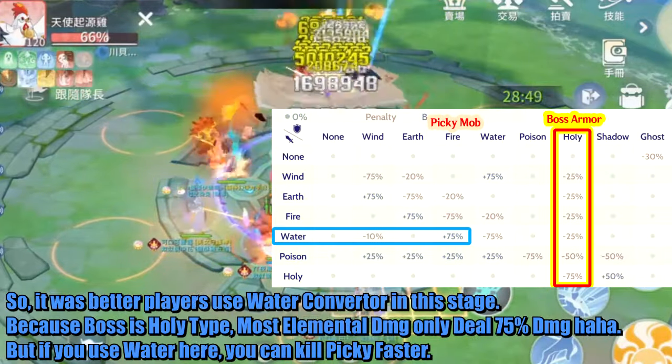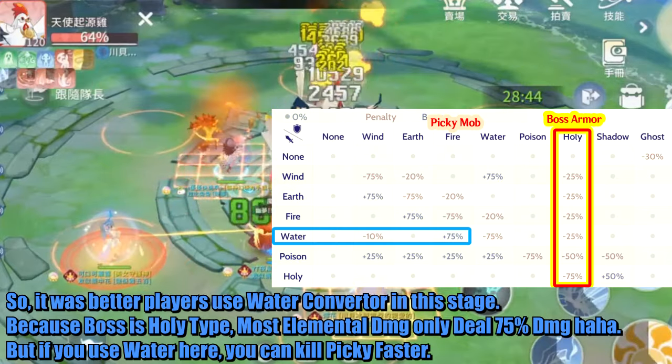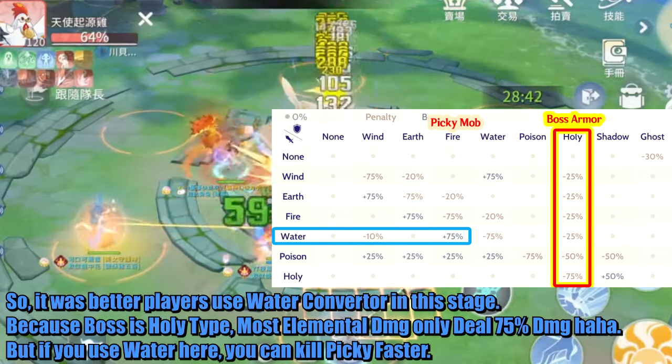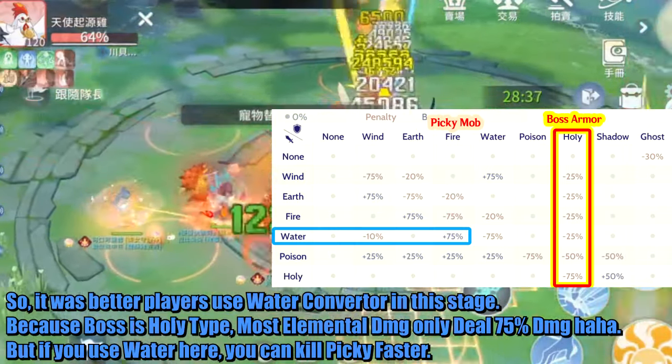It is better for players to use a water converter in this stage. Because the boss is Holy type, most elemental damage only deals 75% damage. But if you use water here, you can kill Picky faster.